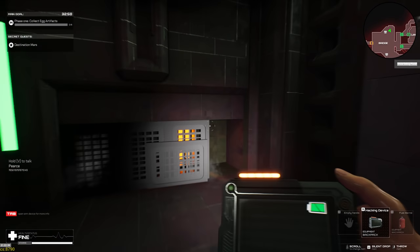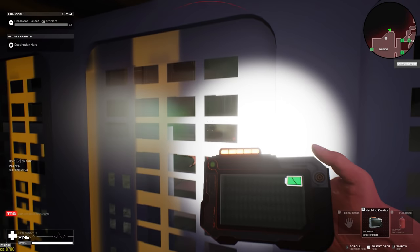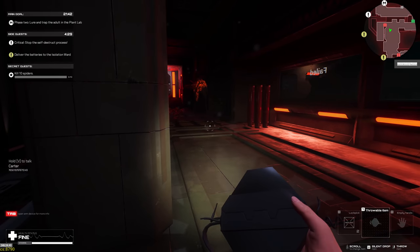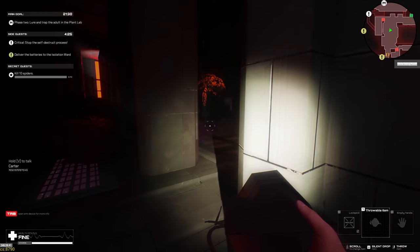When sneaking around fails you, or something pops out of a vent right into your face, sometimes your best option is just to run and hide. You can duck into little cubbies behind walls, or hide behind the ship's interior structures to try to give the enemies the slip. Just don't make any noise.